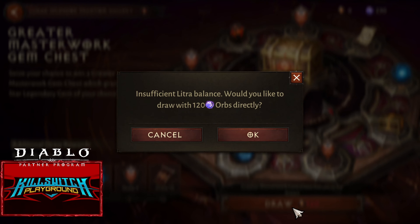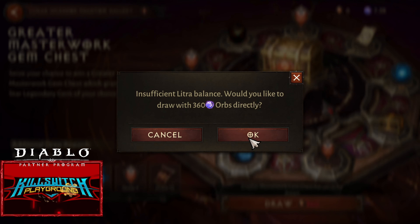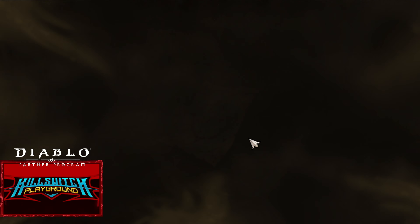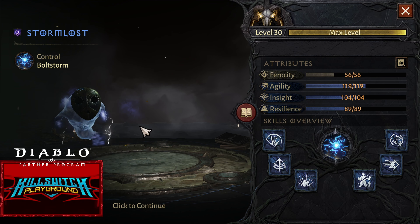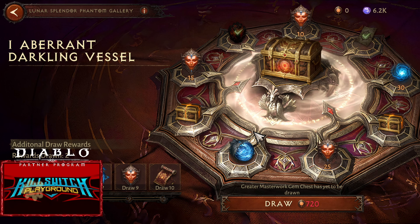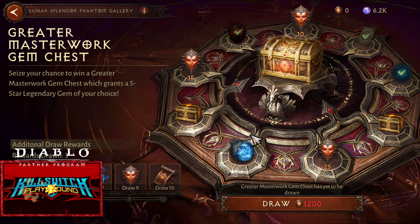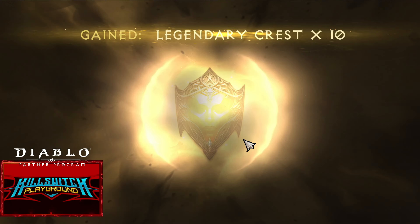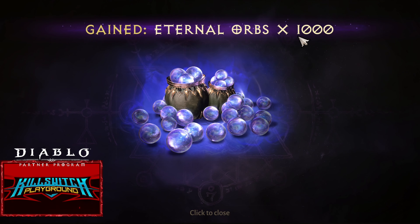Alright, so let's do this. Participate. The currency here is called Litra, but this is also Orbs — so 1 Litra is 1 Orb. First draw is 120. Second draw is 360, and we got a Familiar Contract and an Aberrant Darkling Vessel, so we will get it immediately. Third draw is 720 — Bound Fragment times 30. Fourth draw is 1,200 — Legendary Cress times 10. Eternal Orbs is 1,000. Not bad.